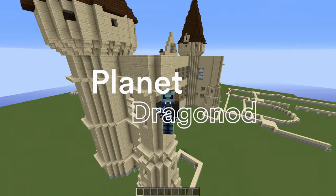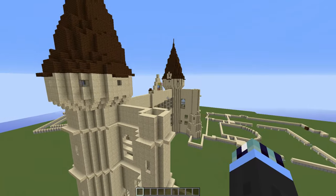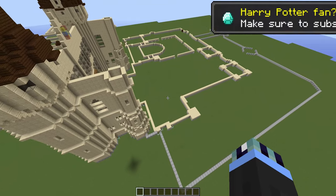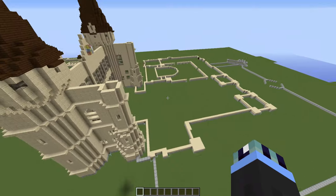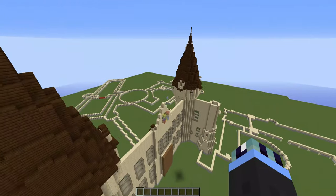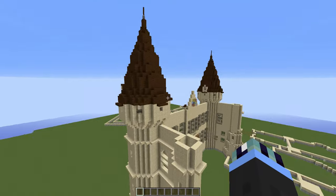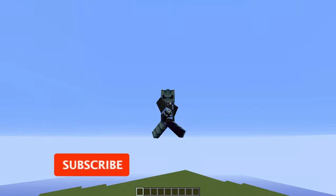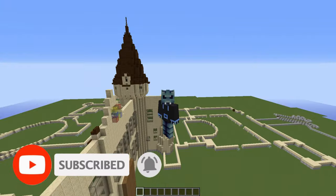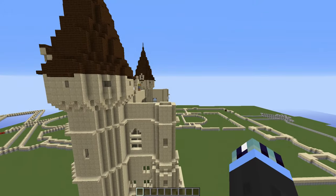Hello everyone, this is Dragonlord and welcome to episode 4 of Hellsport Hogwarts in Minecraft. Today the plan is to complete the roof of the Violet Entrance and hopefully move on to the Durham section, which is one of my favourite sections in Hogwarts. Last episode we built two towers and finished the foundations. If you haven't watched that, check it out first — there's a link in the description. If you're enjoying the series, please subscribe. So without further ado, let's get straight into it.